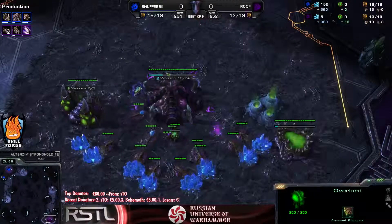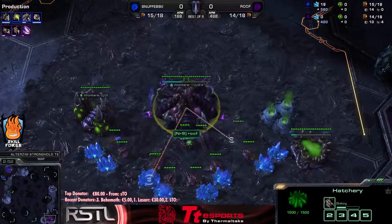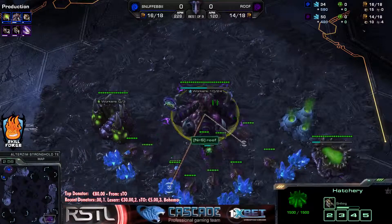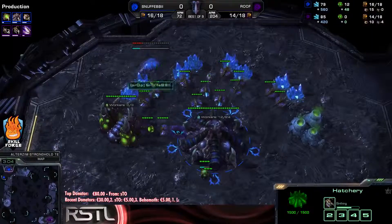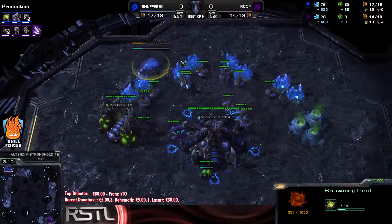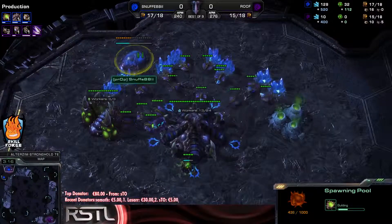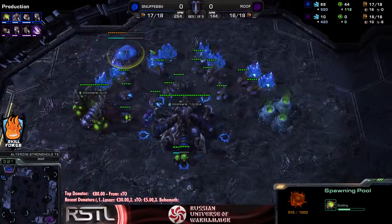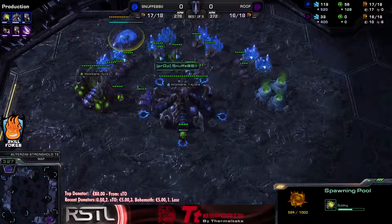Zergling speed is already on the way. The first Zerglings and the Queen are on the way for Roof too. He does not know where he has to send those Zerglings, so he is prioritizing that Queen because of that. On the other side of the map, Snuffe has started his gas mining too, so he's not going to be too far behind with his Zergling speed, but that is still going to be a window of multiple minutes. The spawning pool is halfway completed, so he's probably going to be able to produce Zerglings by the time Roof gets across the map.